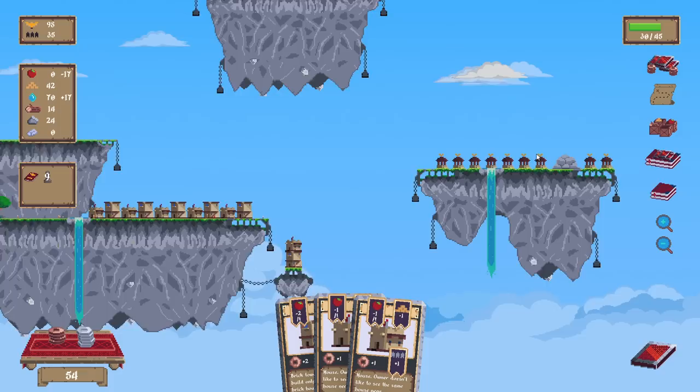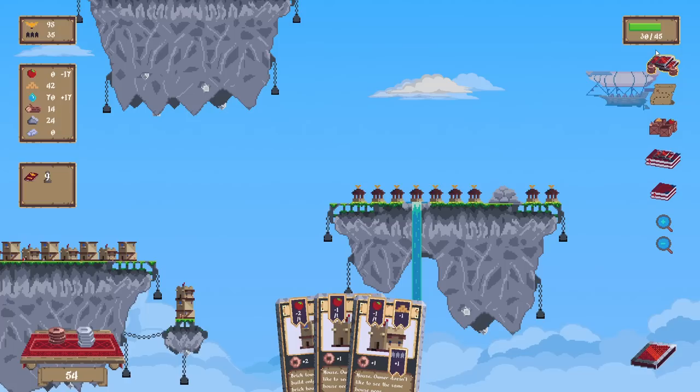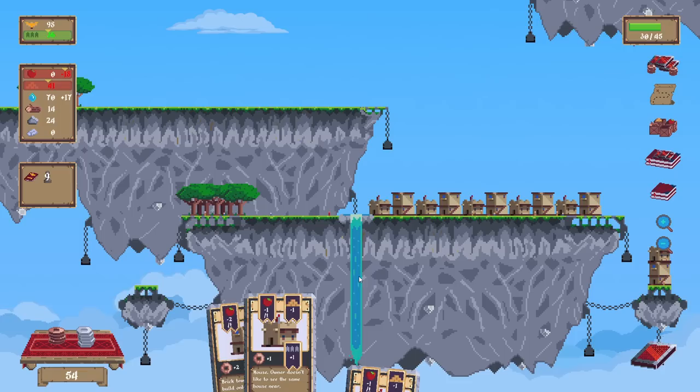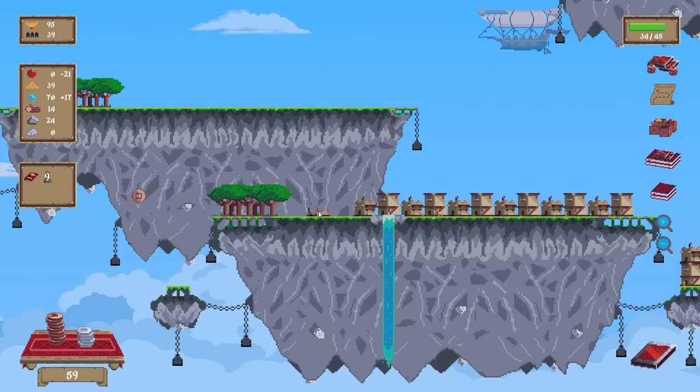I can't really do anything — we're losing a lot of loyalty points but I can't do anything, man. I thought that maybe I would have more farming cards than just the one. Here's the thing: we need to get our population up. I can only do one. I literally have to put myself in grave danger so I can unlock a card that will get me out of this situation.